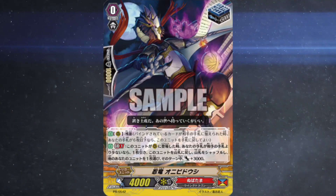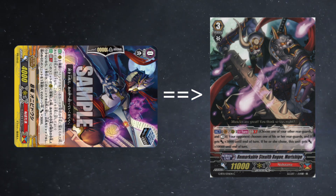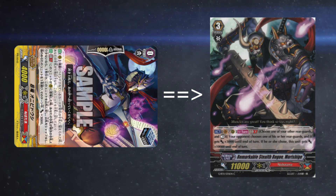For grade 0's they often run rainbow triggers because the stand can be used to rest for the grade 3 beatstick and then send it back to the deck for the draw. They also want to run crits and draws. Some builds run 8 crit 4 draw but a lot play rainbow triggers, so don't necessarily assume rainbow triggers but it's a definite possibility.